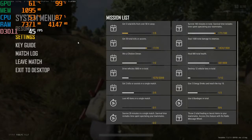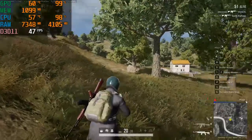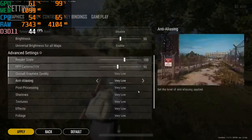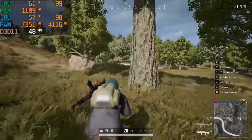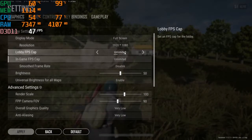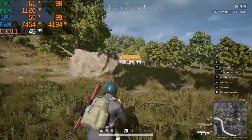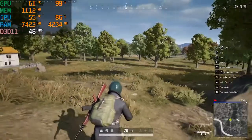The settings for 1080p: very low all, unlimited frame rate, anti-aliasing disabled. You can copy my settings — this is playable at 1080p: disabled, unlimited, unlimited, disabled, very low all. You can put medium but the FPS will drop, so put very low all if you use this spec so the game is smooth and you can enjoy it. That's all guys — don't forget to subscribe to my channel, thank you for watching.